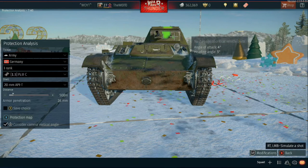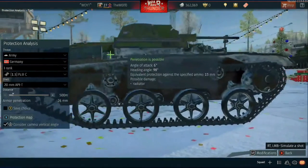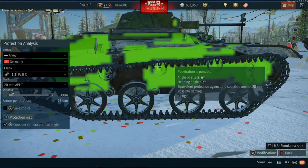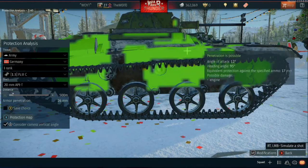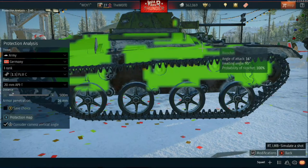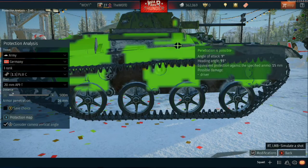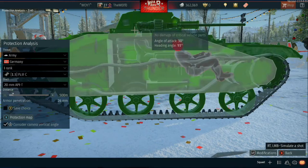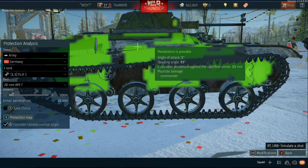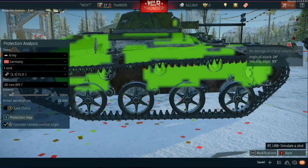The pennable part is the gun mantle between the machine gun and the cannon. Moving to the left side, pretty much a lot of it is pennable except for the turret, which has great armor against the 20 millimeter. Hit back here and you'll just hit the radiator and fuel tank — that's not what you want. But if you hit right here, you'll smack the driver, and coming up to the turret there, it's not pennable. Hit right here though and you will hit the engine possibly, and also hit the commander, taking the tank out with about two shots.